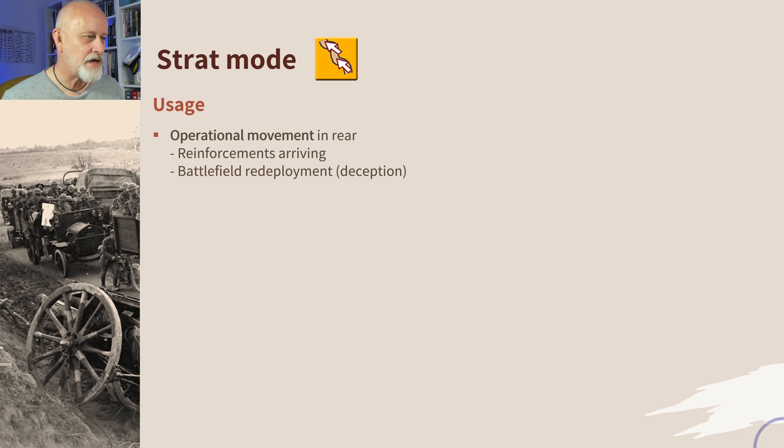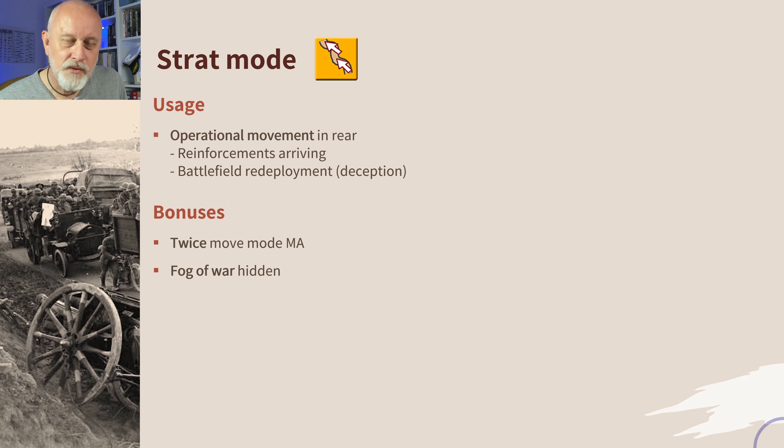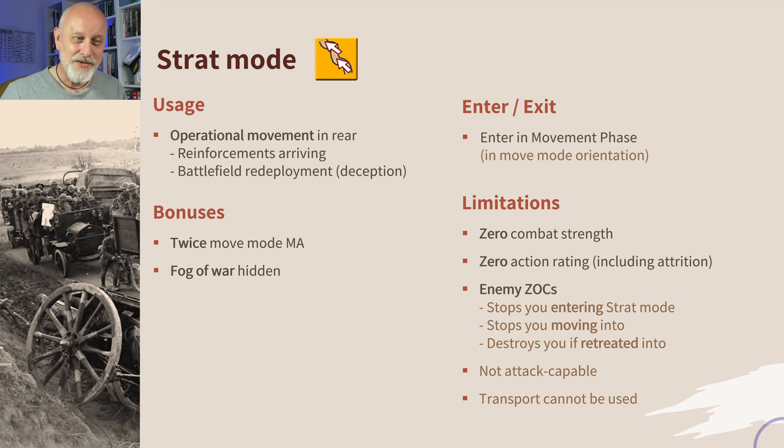The enemy can clearly see you strat moving across the map. Its bonuses are that it's twice the movement allowance of move mode, which of course is twice the movement allowance of combat mode. You can use the fog of war to hide a strategic movement. You enter and exit during your movement phase. The limitations are quite a few: your combat strength goes to zero, your action rating goes to zero, enemy zones of control are very problematic, you can't enter strat mode if you're in an enemy zone of control, and if you're forced to retreat into an enemy zone of control you're destroyed. You're not attack capable and you cannot use air, sea, or rail transport. So very specific, but useful in that specific area.